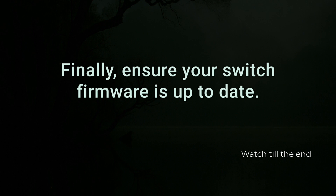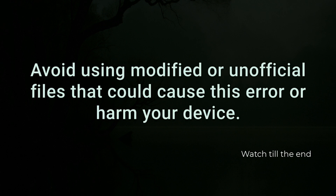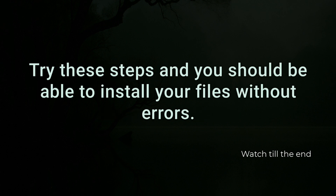Finally, ensure your Switch firmware is up to date. Outdated firmware can cause signature verification failures. Avoid using modified or unofficial files that could cause this error or harm your device. Try these steps and you should be able to install your files without errors. Let me know if you want a deeper dive or extra tips.